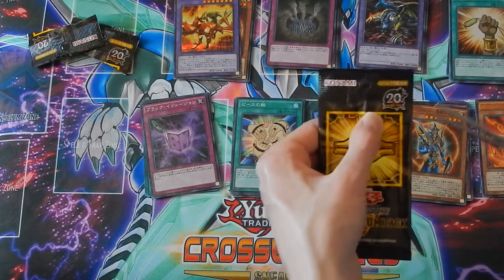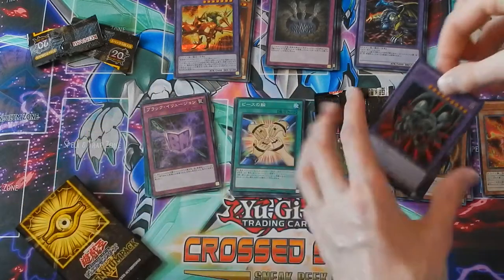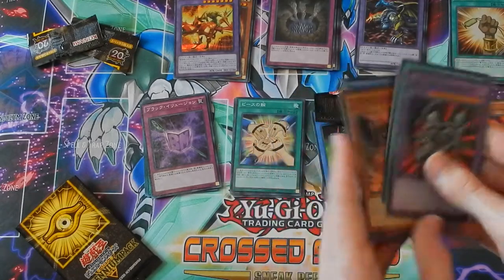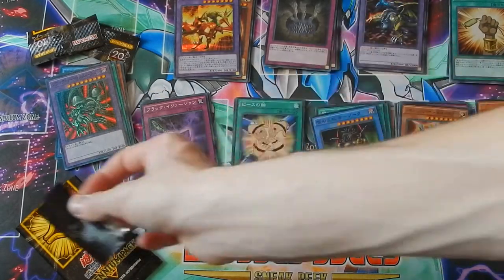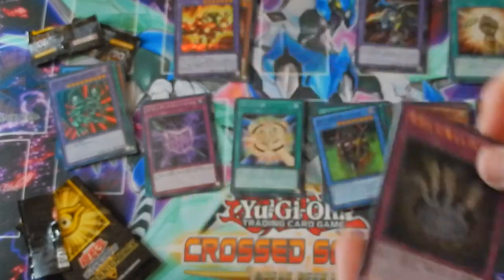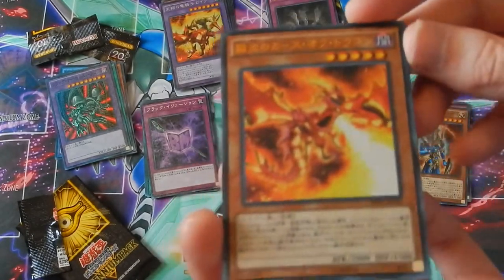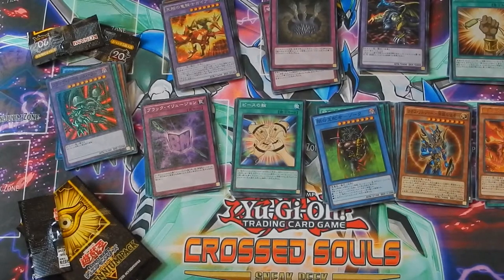Last pack — can we get the ultimate card? We got Black Skull Dragon — I like that card, we already got one. And the fusion summoner, whatever its name is. We ended with a normal card, that's okay. To recap: we got some kind of holo card I believe is an ultra, we got a secret rare Gaia card, and we got one of the Cursed Dragon cards. That's a bunch of ultras!